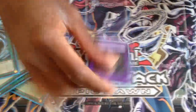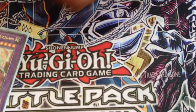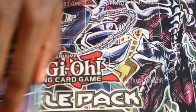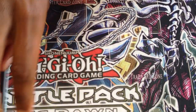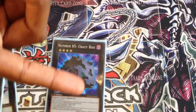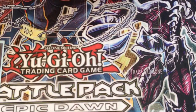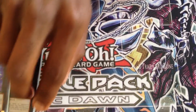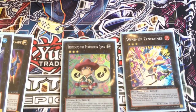For the extra deck: one of the normal Gladiator Beast contact fusions, double Gyzarus, double Heraclinos, one Tiger King, one Bujin Yamato, one Leviair, one Maestro, Number 39 Utopia, Number 101, Number 107, Number 104 for those pesky Battlin' Boxers — that's an underrated card, people don't think about 104 that much but he's very amazing. One Temtempo, and one Wind-Up Zenmaines.